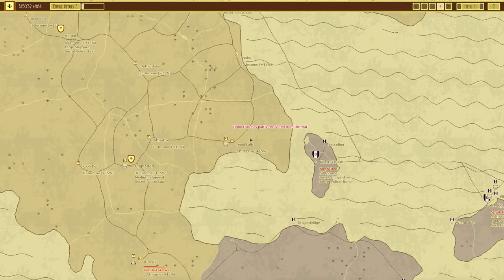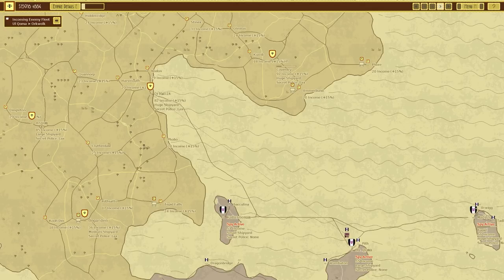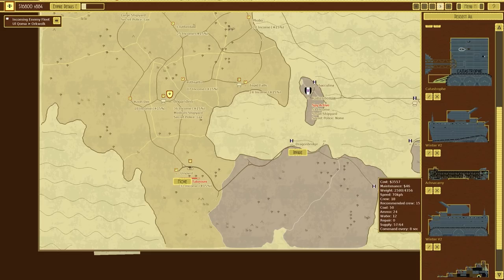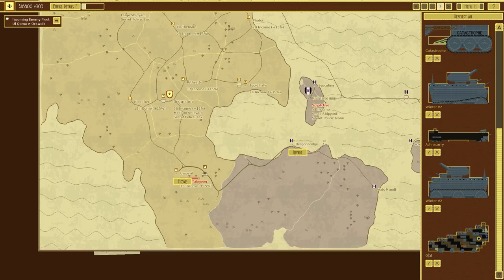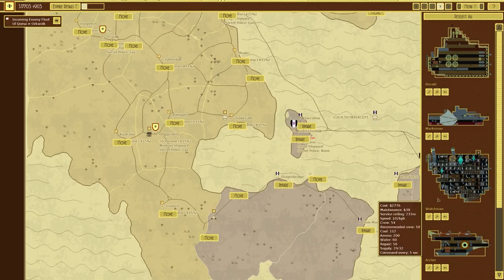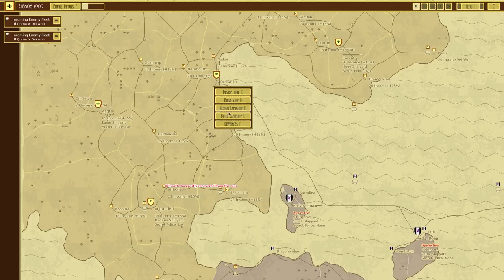If we go to build ship and Excalibur we can't afford it just yet, but it has got some massive rockets. The Coventry has some smaller ones too. On the right hand side I'll build a Coventry - that will take a little bit of time. Tepid Falls is partially recovered, which is fine. We could invade over there but there's another fleet coming in and the speed doesn't really fill me with any great trepidation. Let's invade over Dragon Bridge with our ground forces - three Catastrophes, two Winters, the Arachna Carry, and the Owl.